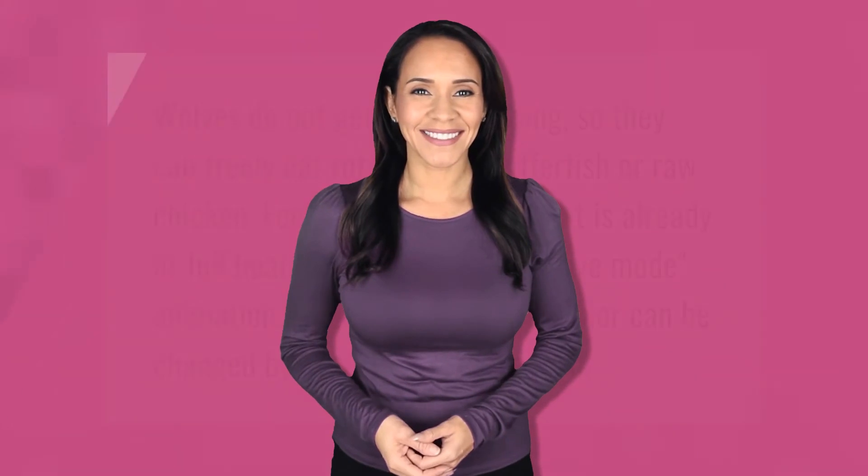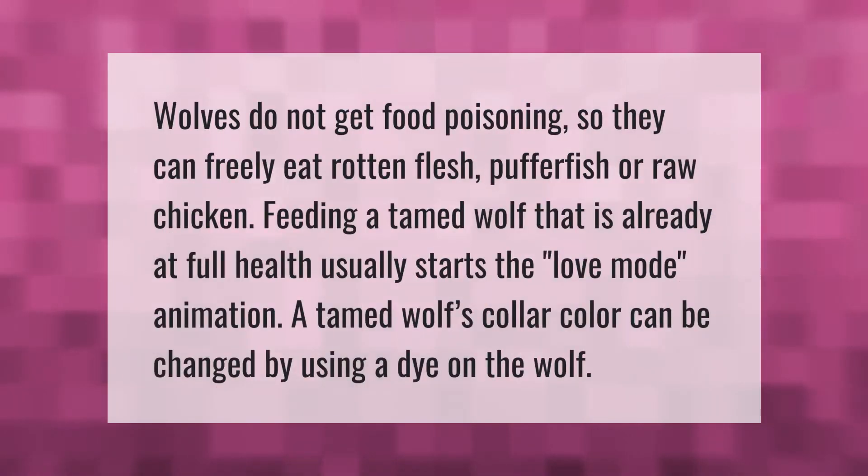Wolves do not get food poisoning, so they can freely eat rotten flesh, puffer fish, or raw chicken. Feeding a tamed wolf that is already at full health usually starts the love mode animation. A tamed wolf's collar color can be changed by using a dye on the wolf.